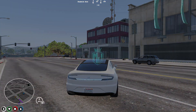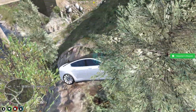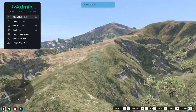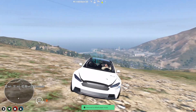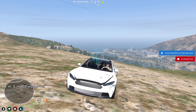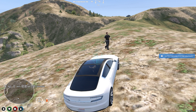You can spawn the NPC anywhere in the city. Let me show you once more — if you are stuck in the hills and your vehicle gets damaged, you can call the NPC right there as well. As you can see, it will spawn at any location and come to you as long as you are in a vehicle, then start repairing it.